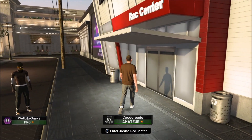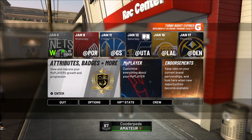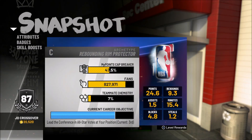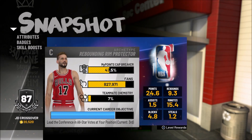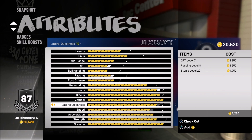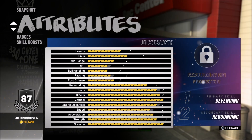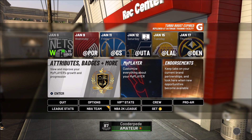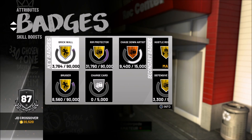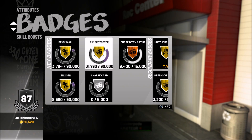What is going on guys, it is JD here back with another 2K video. Today we are jumping into some pro-am action. As you can see, this is my player — he's a center, a rebounding rim protector, 88 overall if I did all of the upgrades on screen. There's no real point doing them at the moment, especially things like three-point rating — I am never going to be taking a three-pointer with this guy.